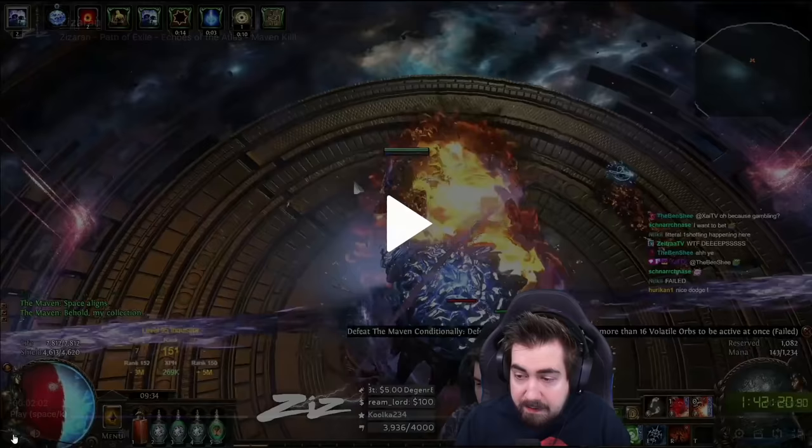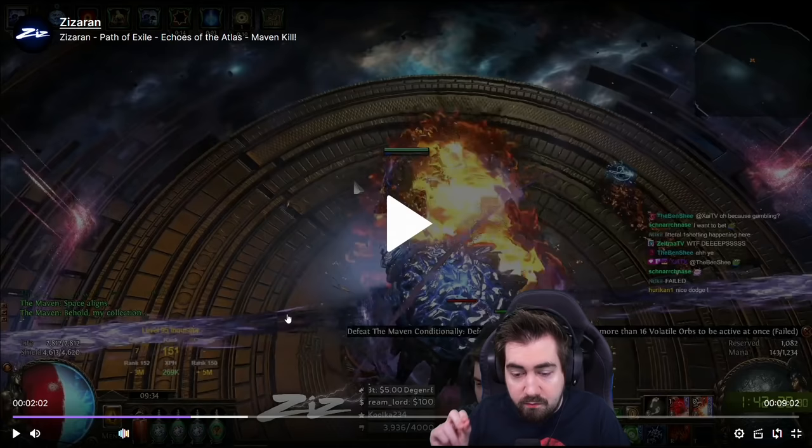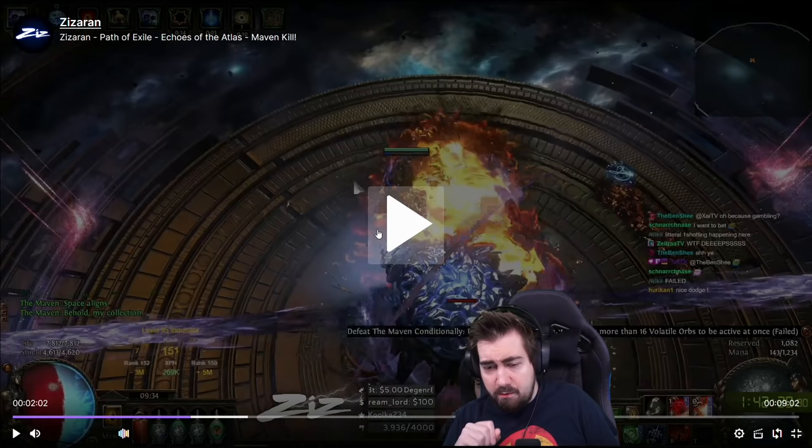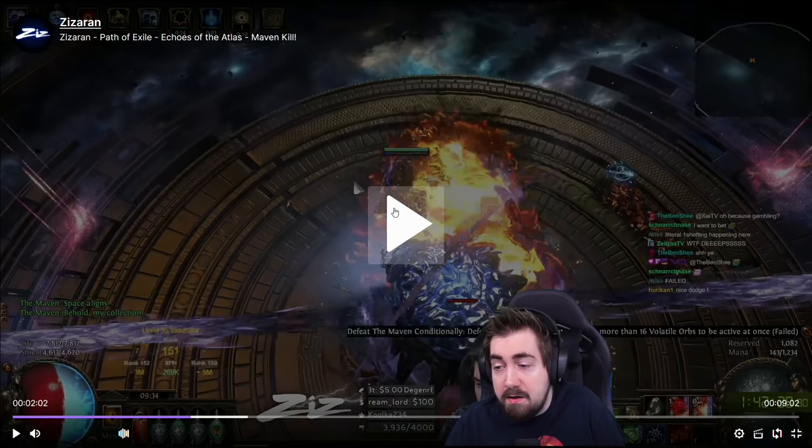That beam, if it touches you, stops all leech and stops all regen. If you're on Righteous Fire your life would just go out. On this build it's really, really bad since I'm regen-based. I would recommend on hardcore, if you get hit by that, it's often better to just instantly log out.